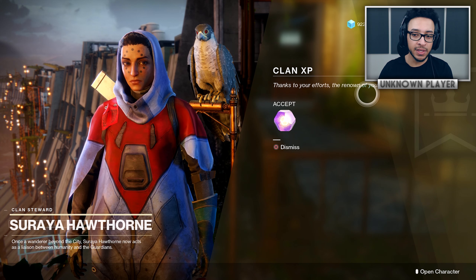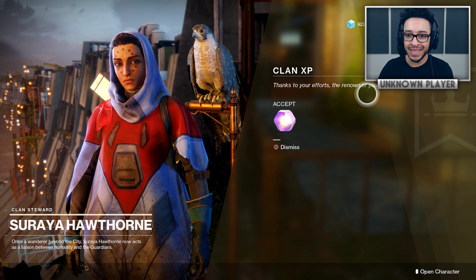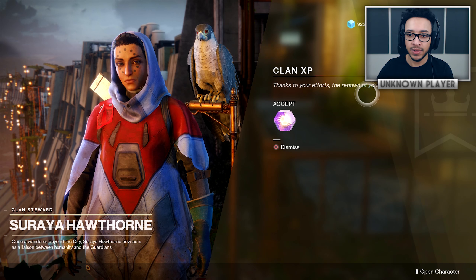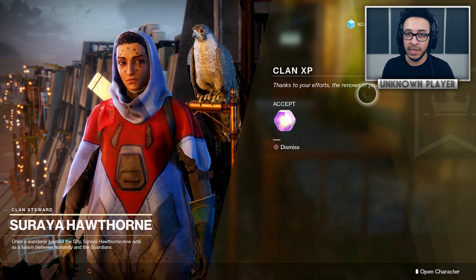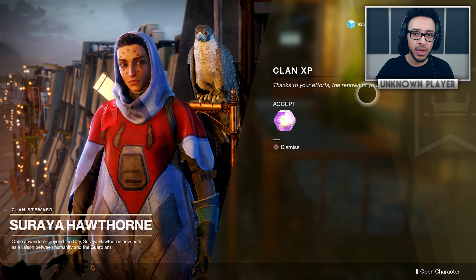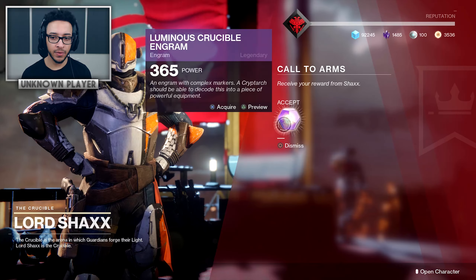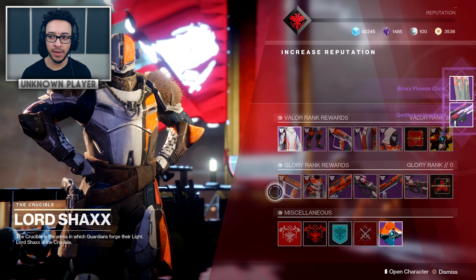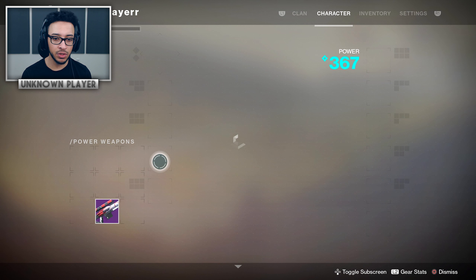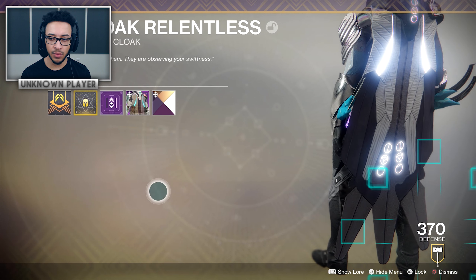What you're supposed to do if you have this engram is simply leave it and ignore it. Next Tuesday when the weekly reset happens, it's going to auto-decrypt for you, and when it does it will scale and drop you high-level stuff. I know it sounds super weird, but simply leave it — next Tuesday it'll be decrypted and it's going to drop you appropriate light level gear. All the other engrams are still fine, you're safe to open those as they do scale with your light level.